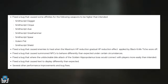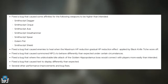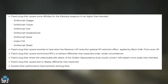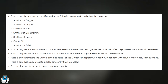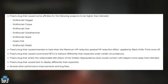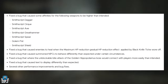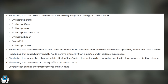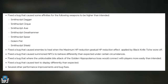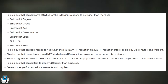Fixed a bug that caused enemies to heal when the maximum HP reduction and gradual HP reduction effect applied by the Black Knife Tiche wore off. Fixed a bug that caused summoned NPCs to behave differently than expected under certain circumstances. Fixed a bug where the unblockable bite attack of the Golden Hippopotamus would connect with players more easily than intended — I had this issue, this guy kept picking me up in his mouth and slamming me. Fixed a bug that caused textures to display differently than expected.